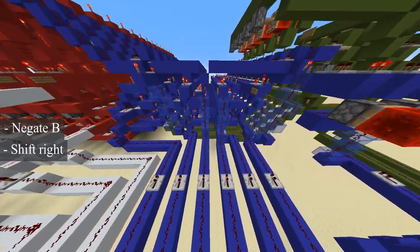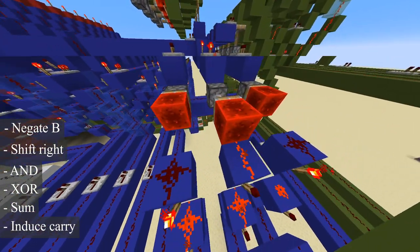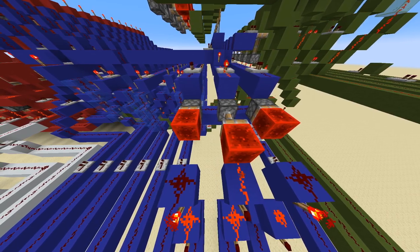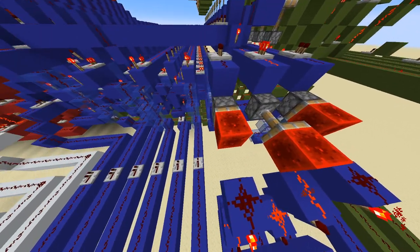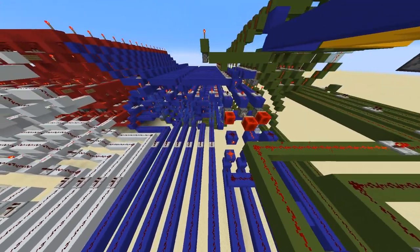This is the ALU. It does math in binary. It can add, subtract, and compare numbers. These are something called flags, which store the information about the number being displayed — like is it negative, is it too huge for the computer to handle, or is it zero? It stores that information and it can use that to judge what the program should do.